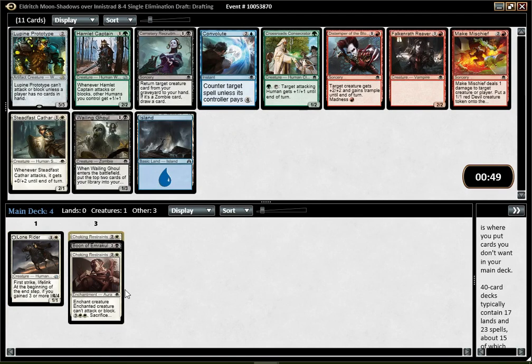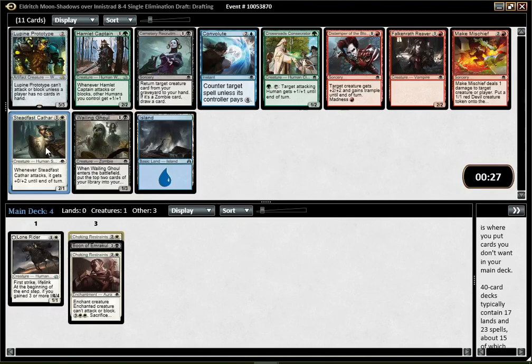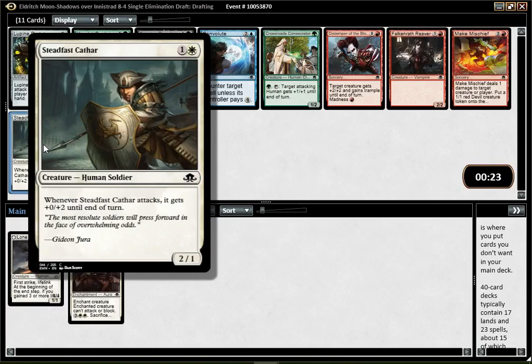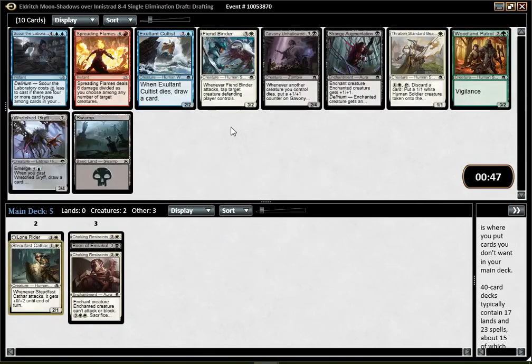It's probably not a Lupine Prototype deck. When you have removal, you don't really want to toss them as fast as possible — you kind of want to keep them for the creature you need to get rid of, which doesn't synergize well with the Prototype. It's probably just Steadfast Cathar for me. Not an amazing card, but it's a fine 2-drop that attacks fairly well. It also suffers from having only one toughness, but it's a decent card.